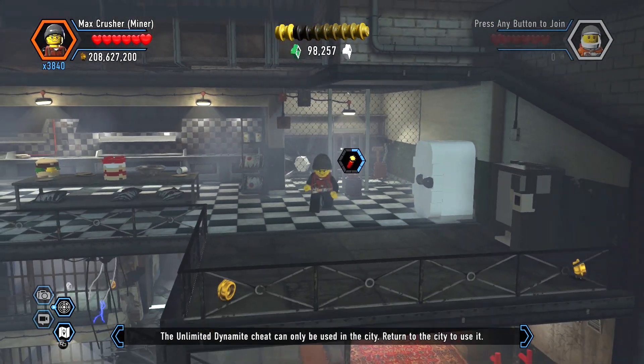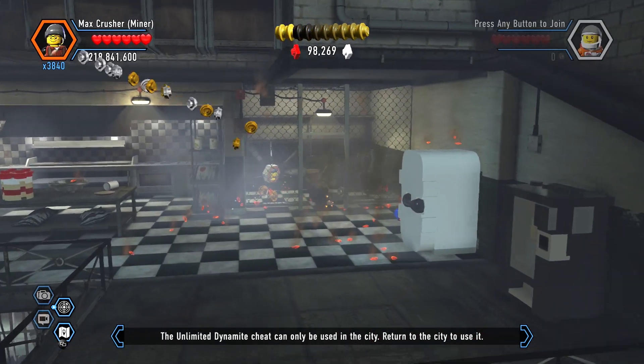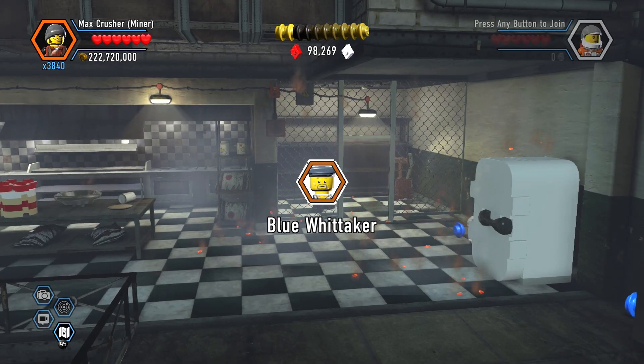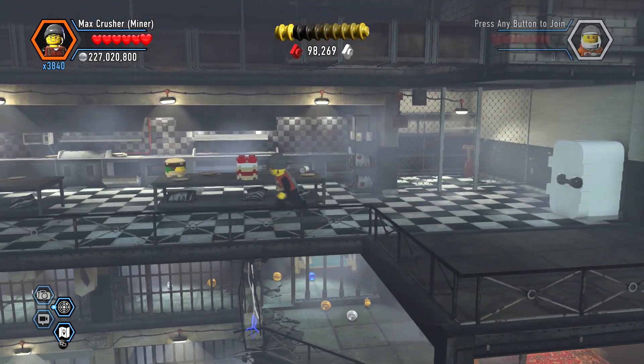And we're gonna blow this cage. Looks like that's... Blue Whitaker. So that's how you unlock Blue Whitaker.